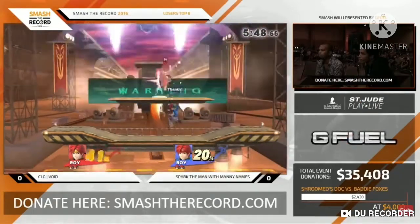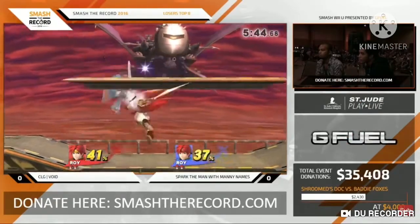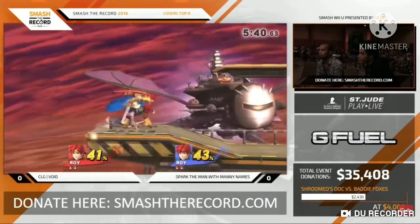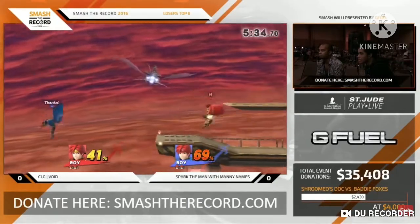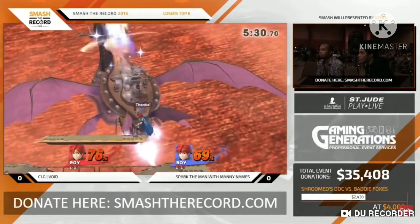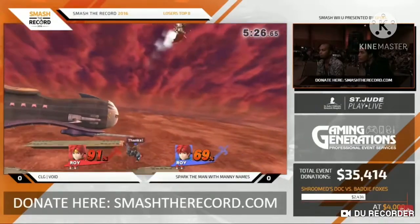Roy in Smash 4 wasn't all that good because he had to rely on getting close to his opponent to deal more knockback and damage. The worst part is he doesn't have a projectile either, and pretty much no disjoints. But he did have rage and a decent combo game, which helped him out a bit.